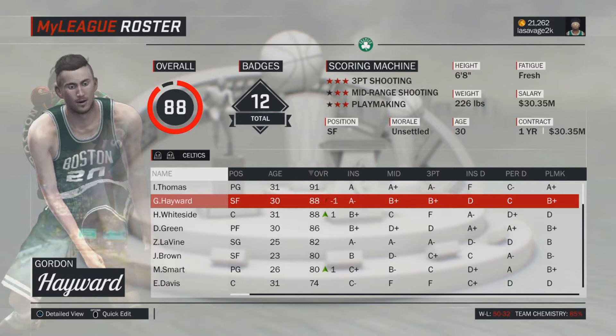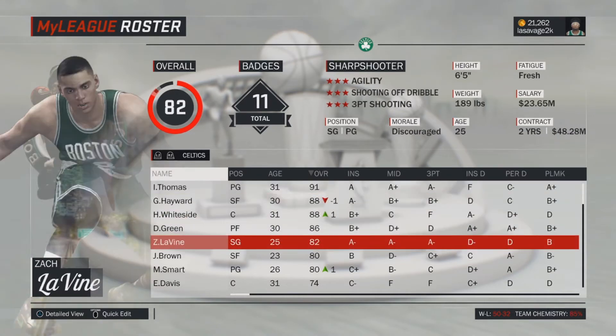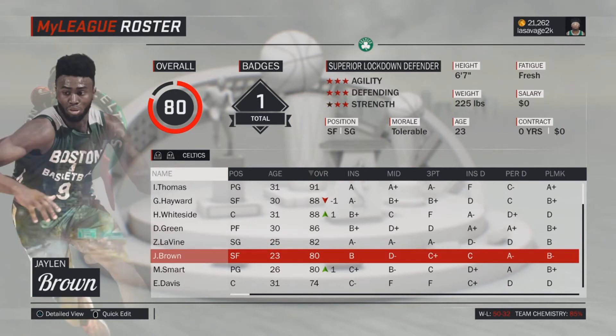Getting rid of Horford's contract allowed me to sign Gordon Hayward. This is kind of the Boston Celtics now if they wanted to make any moves. I traded a couple picks and another player for Zach Levine — a nice shooting guard to fill Avery Bradley's spot — and we have Jalen Brown now at 80 overall, a couple seasons into the rebuild.